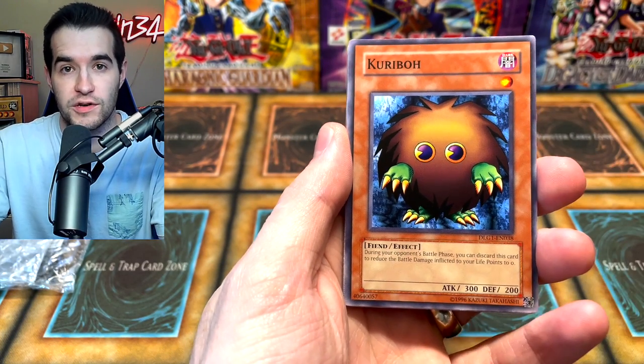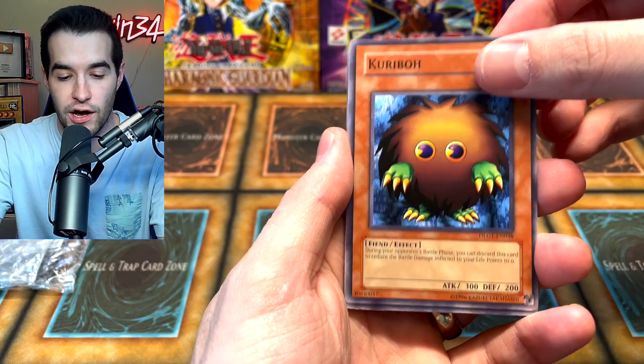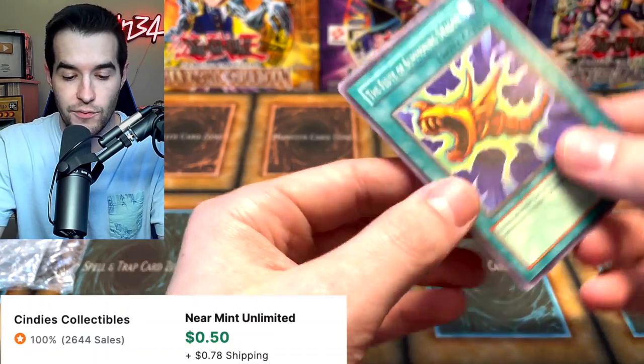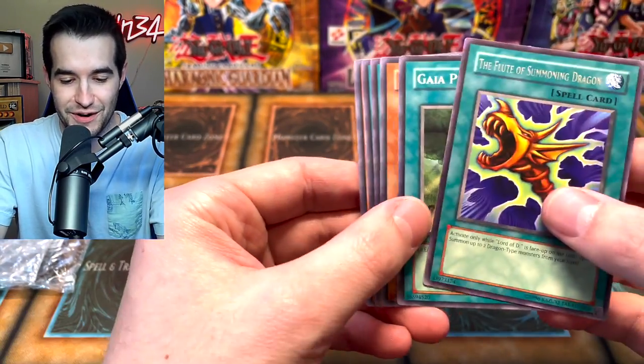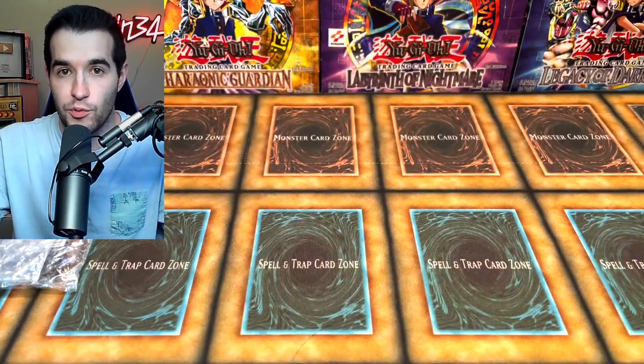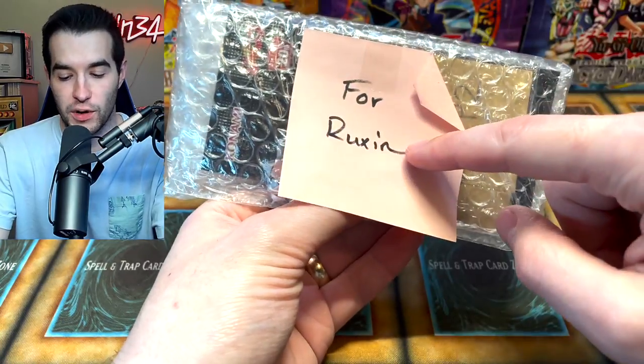Flames of Doom has been very cool. We got Gaia the Fierce Knight. There are some valuable cards in here because this is a pretty rare set — 2008, basically the NA version of Retro Pack, so it's very cool. Hang Gazelle the King of Mythical Beast, and we've got the Flute of Summoning Dragon. What a boring rare. Painful Choice, but that's okay because we have a lot more good stuff coming up.